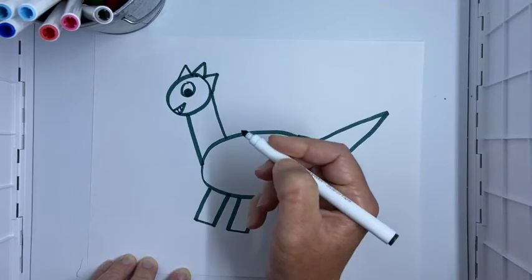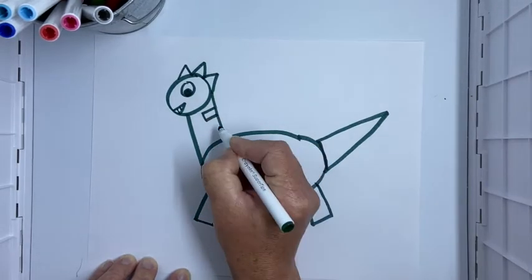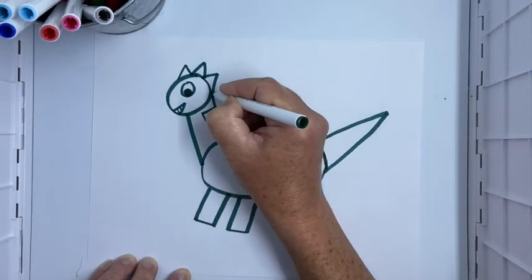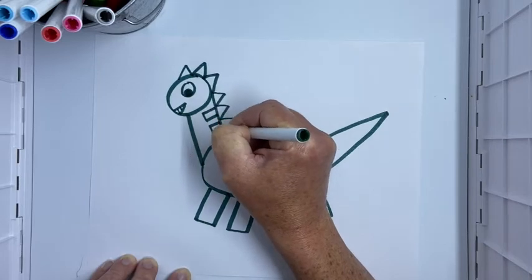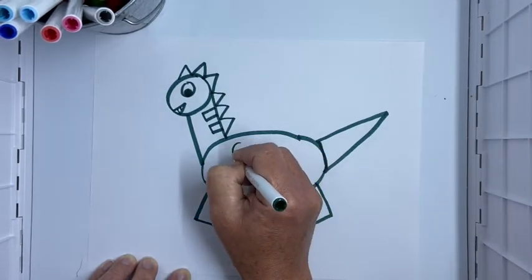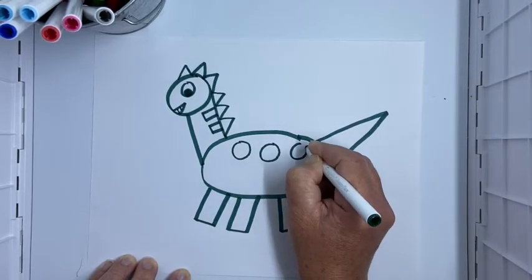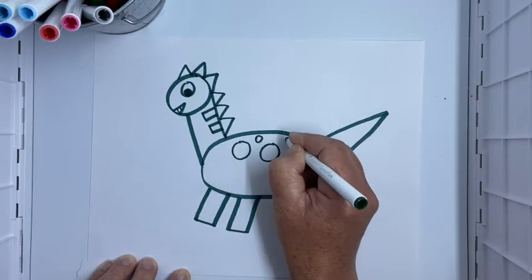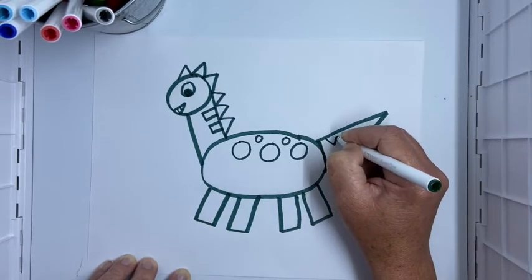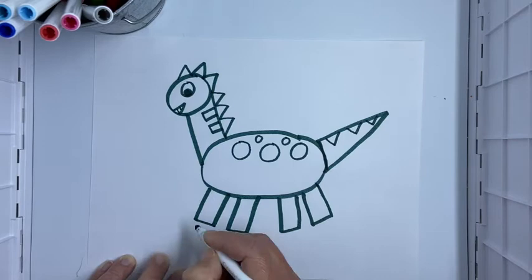Your dinosaur can definitely look different than my dinosaur — I'm just giving you some ideas. I could draw some rectangles that kind of look like stripes, and then I might make some more triangles down his neck — up and down. Then on his body down here I could draw some circles to give him some spots.